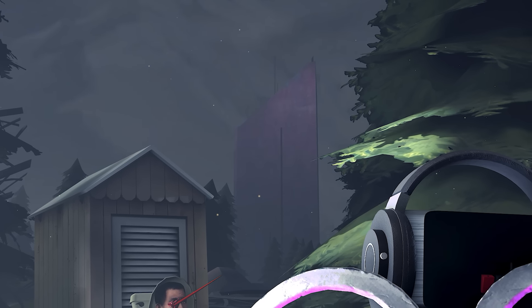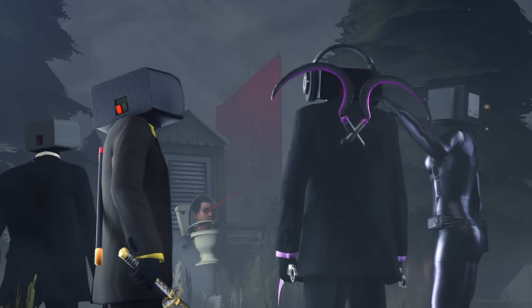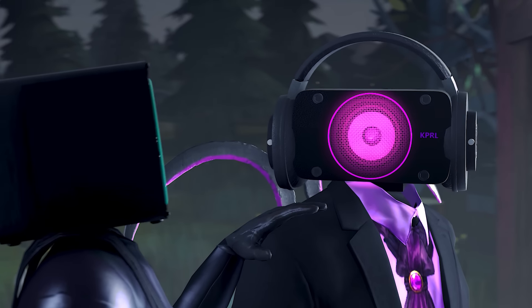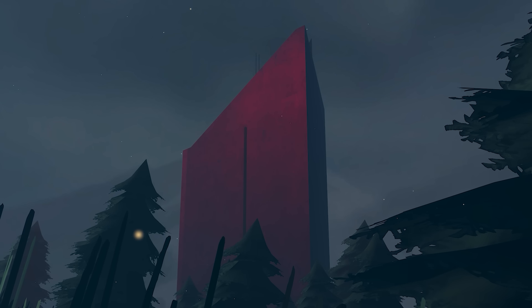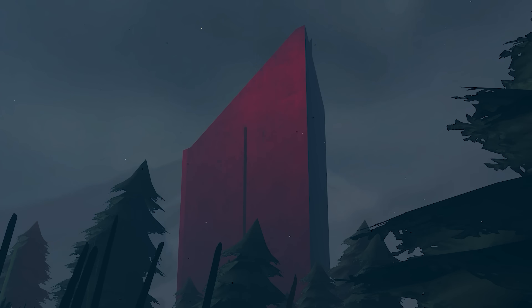Suddenly, the building in the background begins to send out a loud warning signal and turns red, which prompts Diamond Speakerwoman to put her hand on my shoulder, and for a brief moment we look at one another as if we were saying 'let's do this,' before we look back at the building and see a strange orange orb that appears and begins to move down at a gradient as the warning sound continues, which then ends the episode.